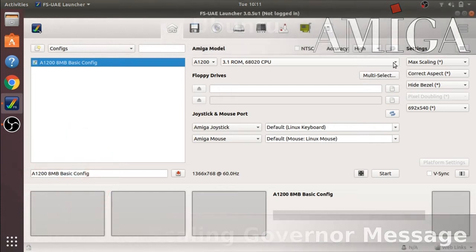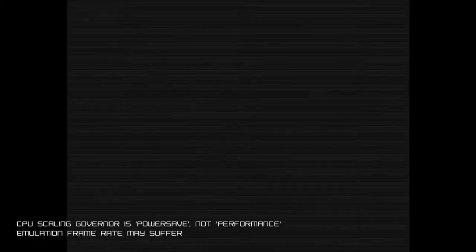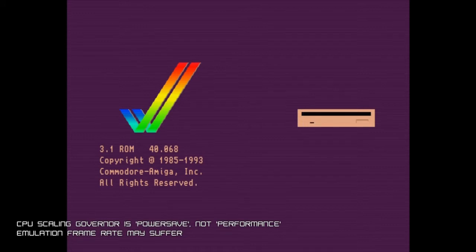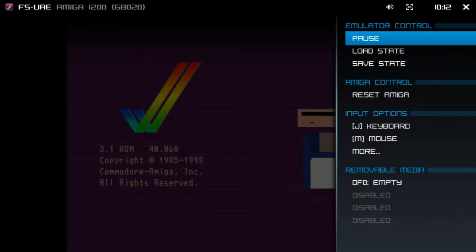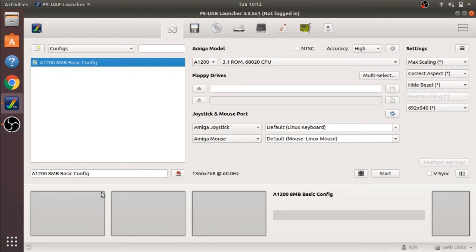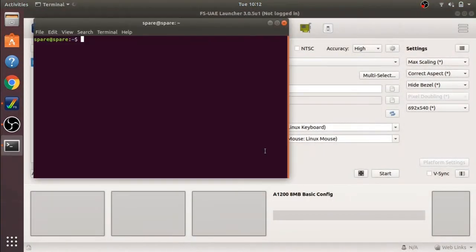Today we're going to look at an issue that plagues most Linux users of FSUAE: the governor error that's displayed when you start the config. When we start the config, you'll see at the bottom that the CPU scaling governor is set to power save, not performance. Linux has a power saving mode that actually hits the CPU and makes it unstable, and to make the CPU more stable, we need to put it into performance mode.